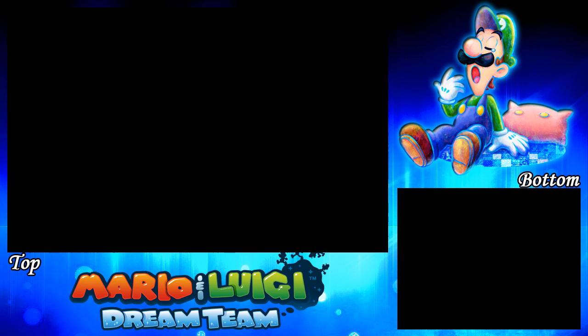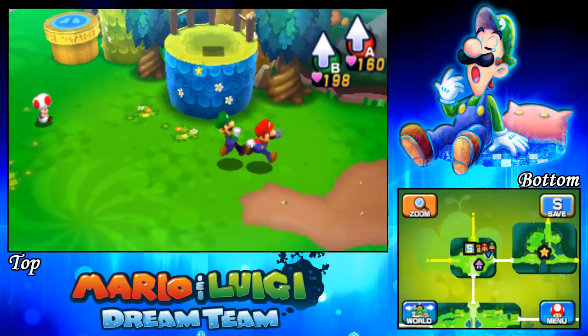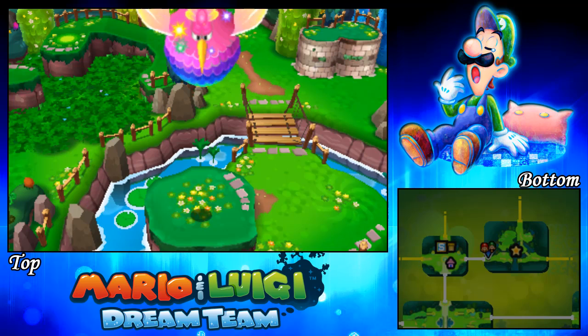We're heading to the Mushrise Park entrance. You can see a star on the map — that's exactly where we have to go because the Sea Keeper is at the location of the star. So we go there, and the Sea Keeper will land.